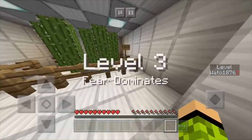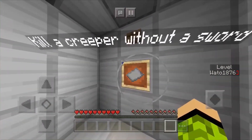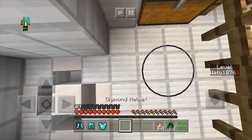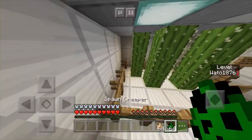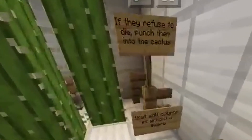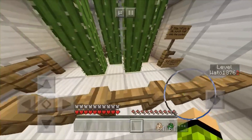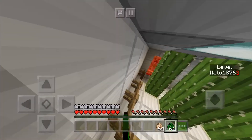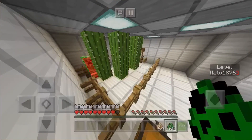Level three: Fear Dominance. The task is to kill a creeper without a sword. That should be easy because creepers are afraid of cats. They refuse to die — punch them into the cactus, that still counts! There we go. We don't have to use the cats.